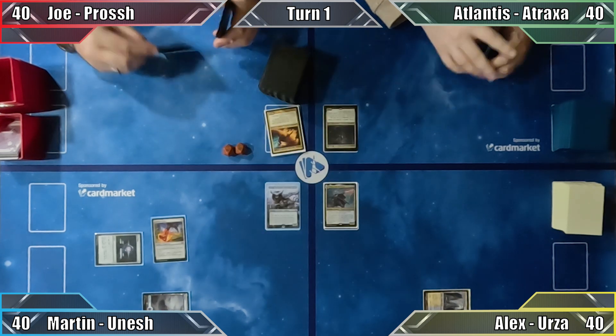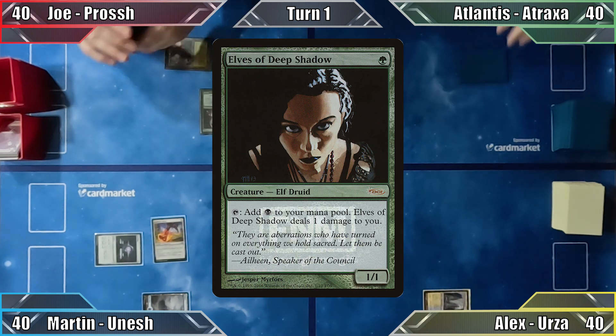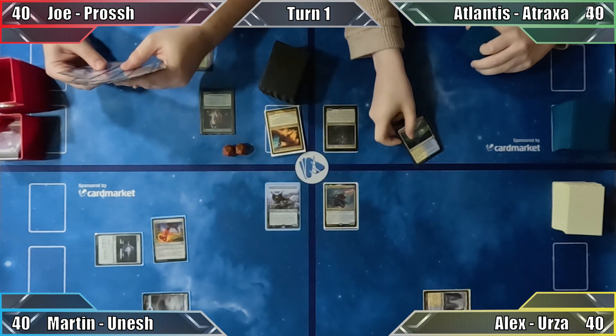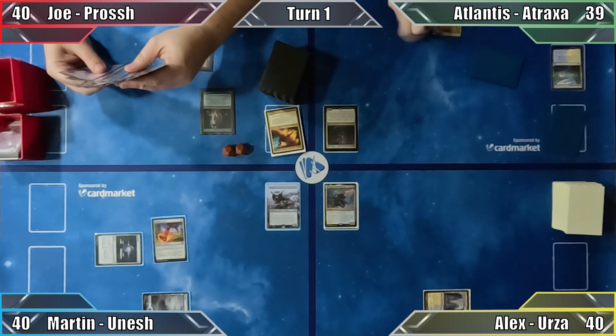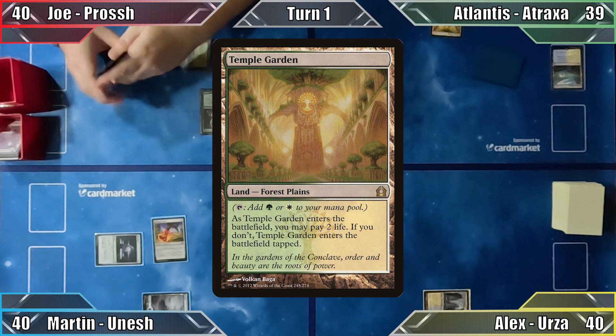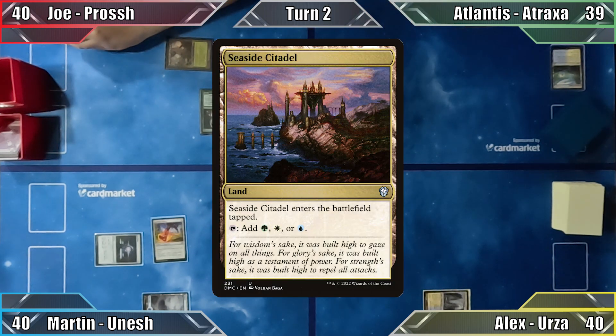In his turn, Joe plays Yavamaya Cradle of Growth and casts Elves of Deep Shadow. With nothing more to do, he passes to Atlantis, who responds by paying one life and sacrificing her fetch land. She searches her library for Temple Garden, having it enter the battlefield tapped, and proceeds to her turn. Atlantis plays Seaside Citadel and passes.